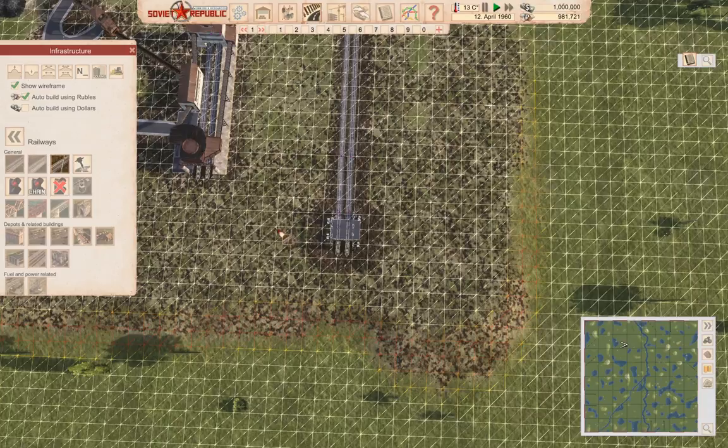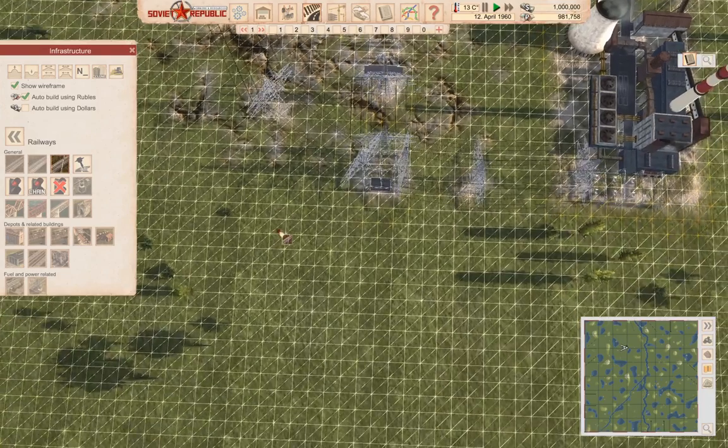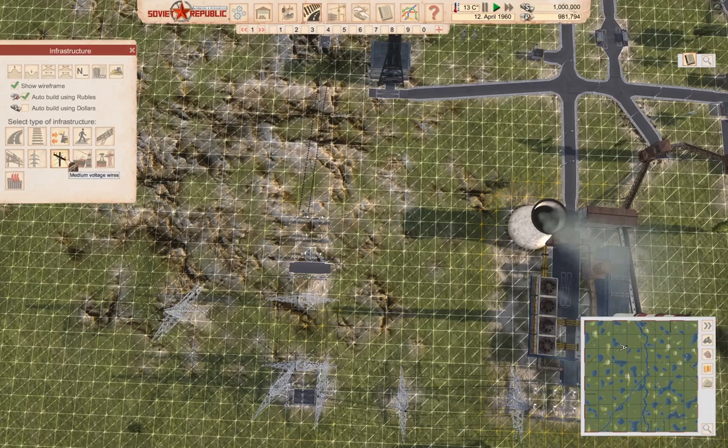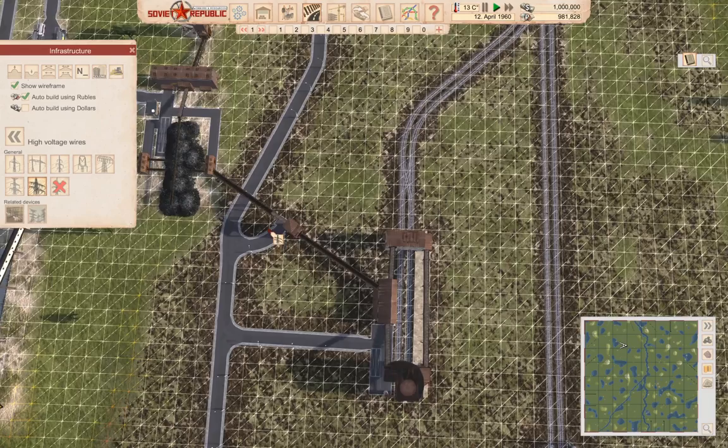We connect these things up and that gets it electrified. Now I need a power connection — that wants medium voltage, maximum.